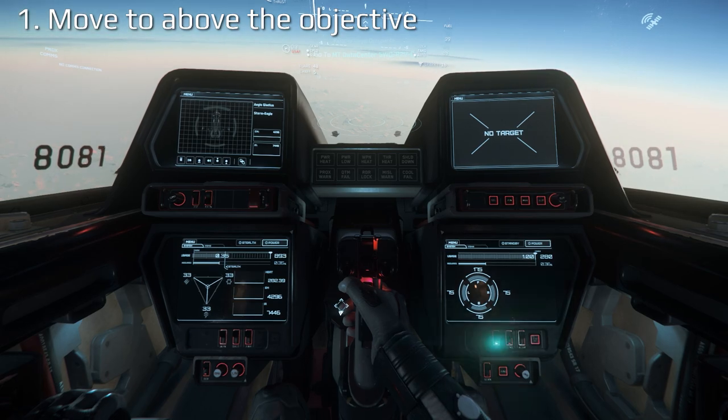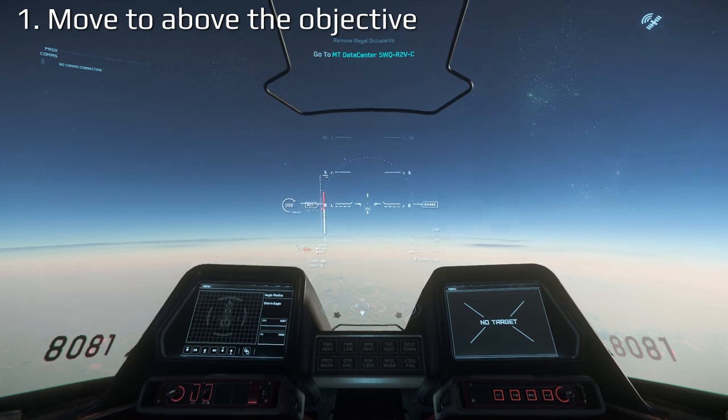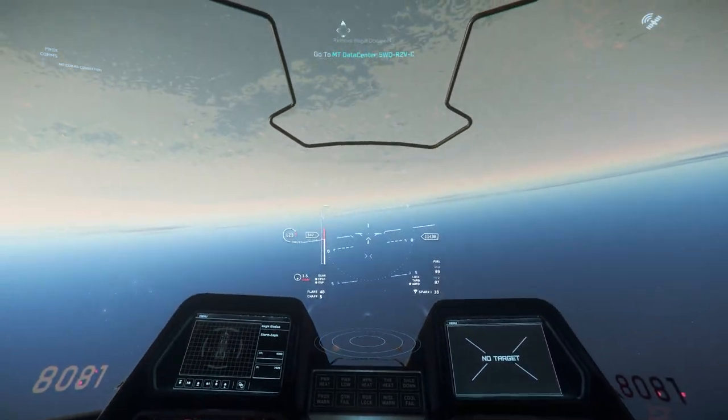First, fly directly above the bunker so that you are looking straight down at it. Try and set yourself up at least 4,000 meters above, using either a mission marker or QT target as your marker.